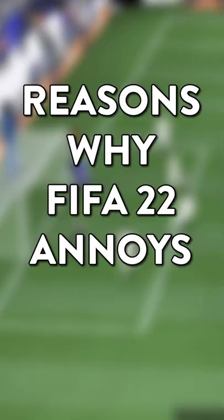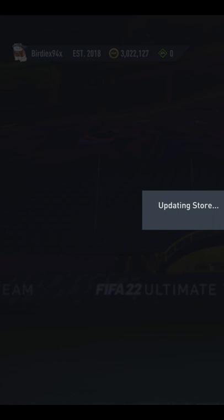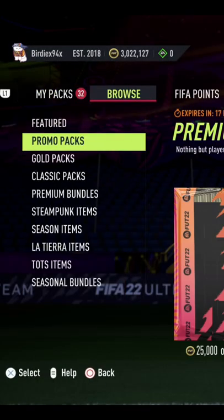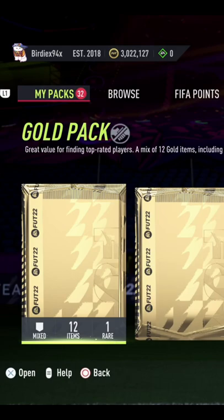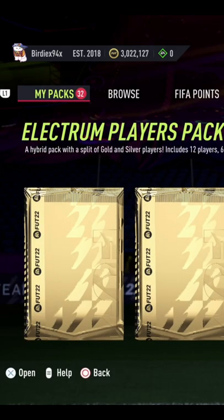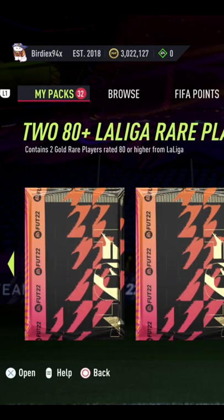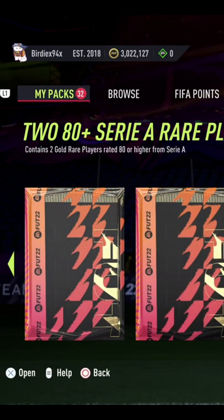In today's edition of reasons why FIFA annoys us, we have the 30-pack store limit. The problem is when you go to the store, you have all the options when you browse for promo packs that cost money — however, the packs you have saved all appear in the My Packs section, and you can only see 30. You could have saved hundreds and hundreds of packs, yet you can only see 30 of them. So you might do a new icon pack but it will be right at the back and you can't see it.